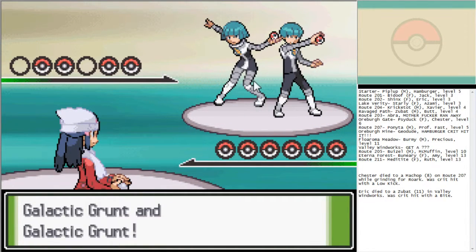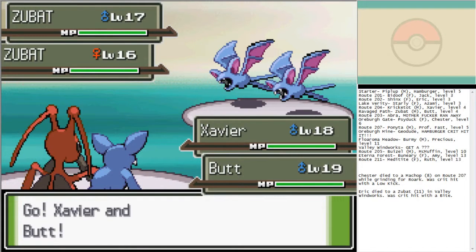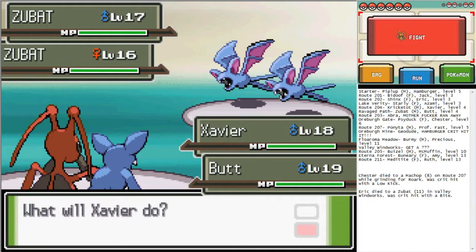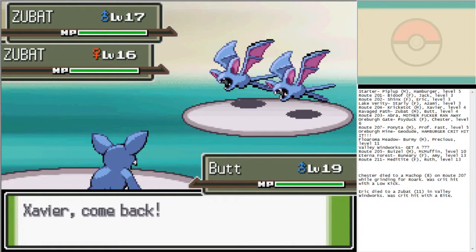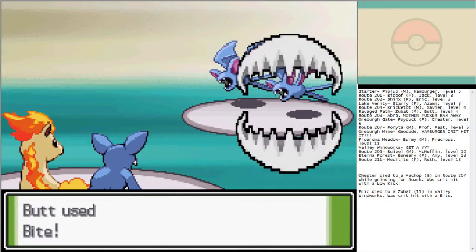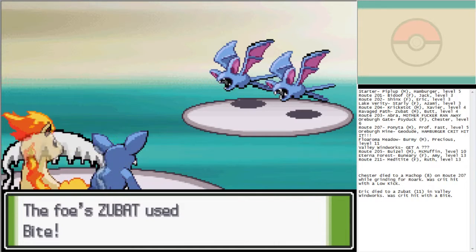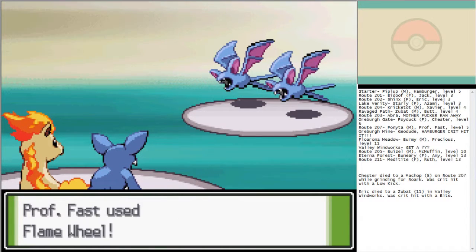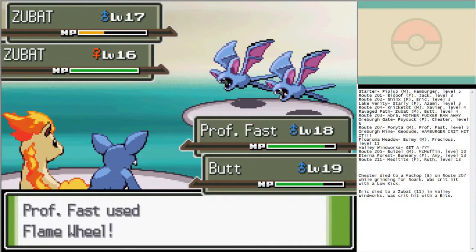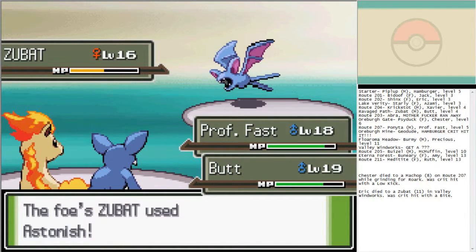They've got a couple of Zubats. Xavier, take a seat — I'm going to switch you for Professor Fast. I don't think these things have Wing Attack. Oh, they do. I was going to say I don't think they have Wing Attack, but if they do, I don't want Xavier to get hurt. Xavier also doesn't have any moves that would do a decent amount of damage to these guys.